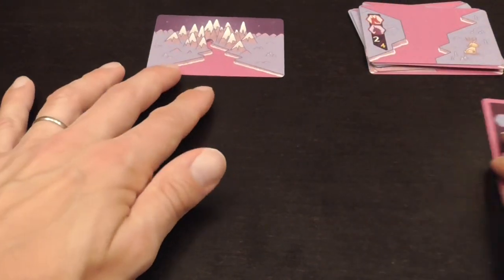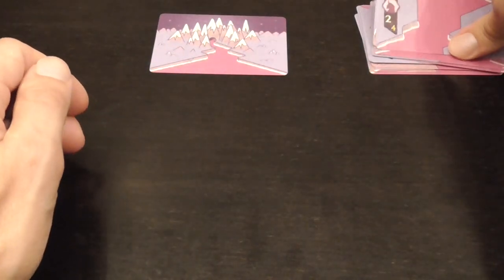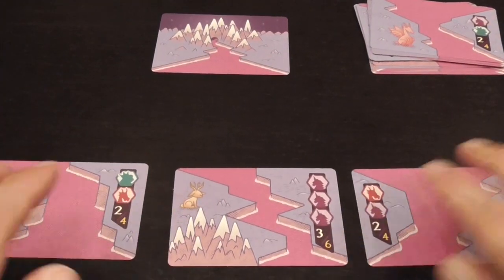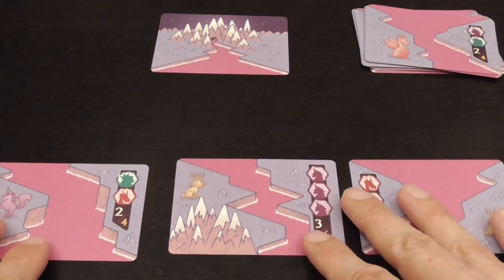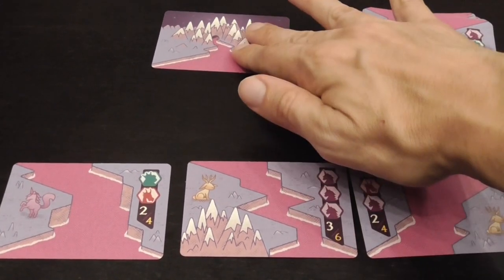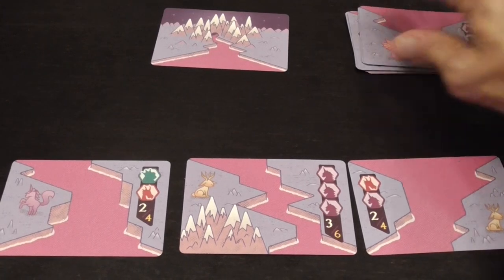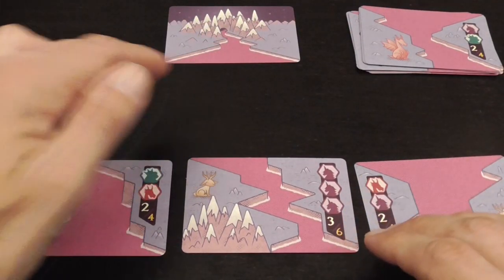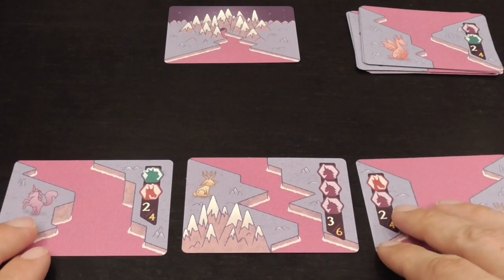The purpose is to score as many points as possible, and in order to do so we're going to create a magical river — possibly in Barbie land or adjacent to it — because the river is pink. We always have that starting card on the table during setup, and that's the only thing you do: place the card, shuffle the cards, and you're ready to go.